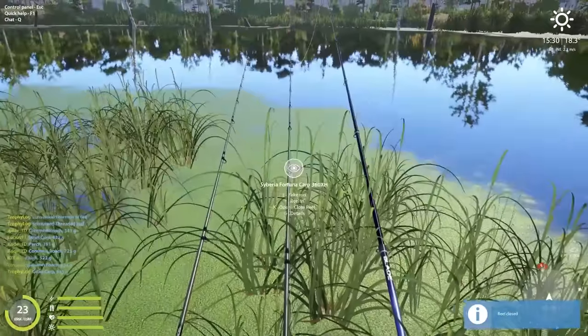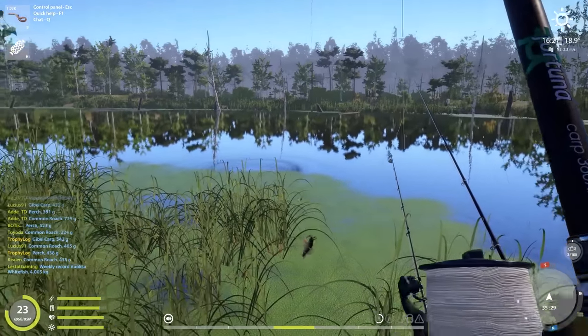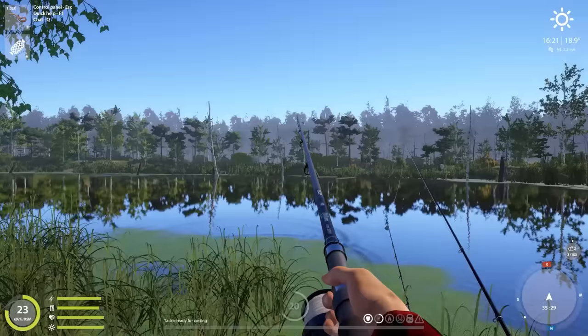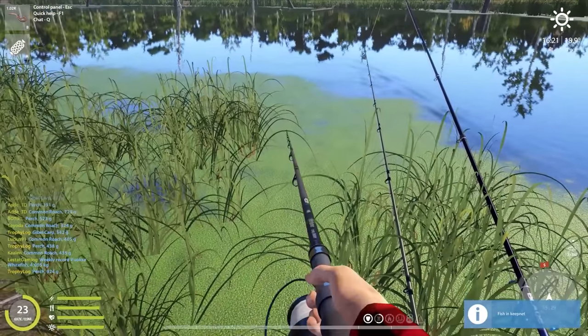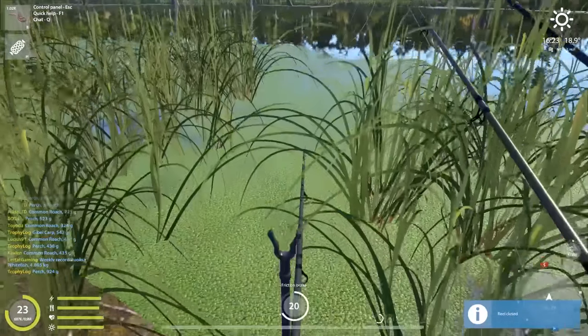On the night crawler there's a nice perch - let's see how big it is. It's 900 grams. It's so weird that all the perch have stayed under one kilo except one that was just a few grams over.